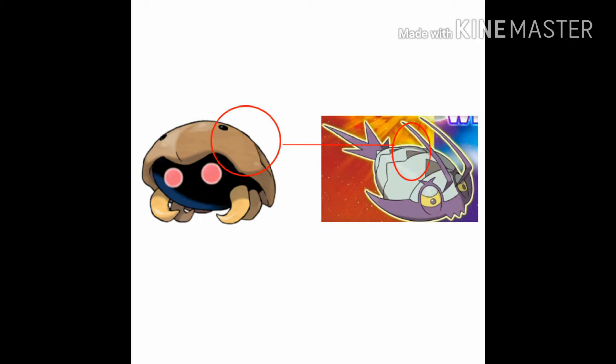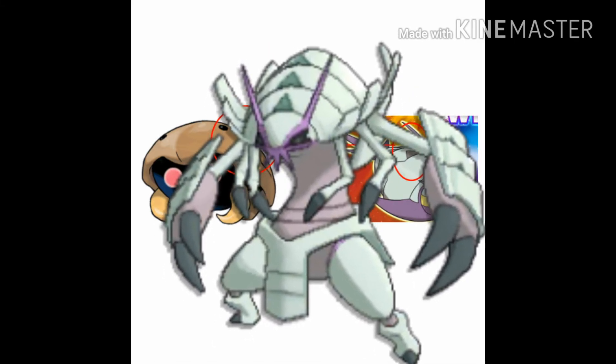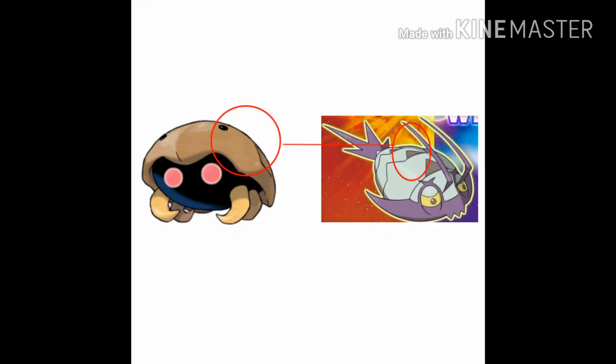Some Kabuto move inland, become Kabutops, and eventually become Scyther. Some stay in the sea, survive, and adapt there as Wimpod, moving out to Alola — maybe following food sources. Same thing with Kabutops: maybe it moved inland to follow food. So Wimpod would eventually become Golisopod, to best fit its environment.